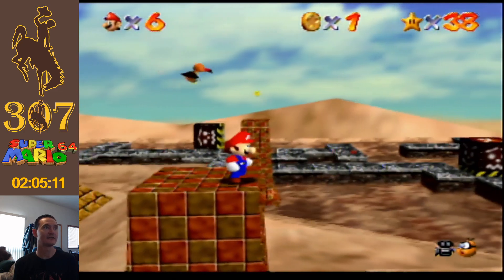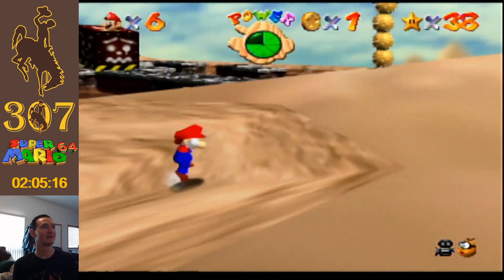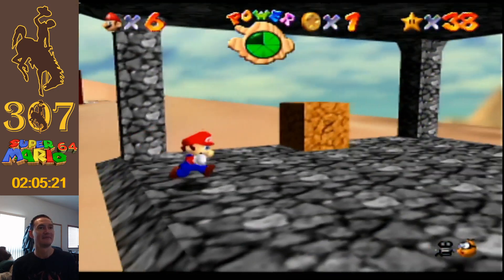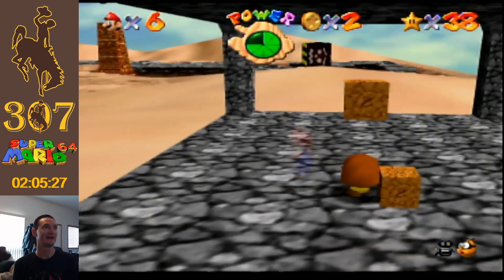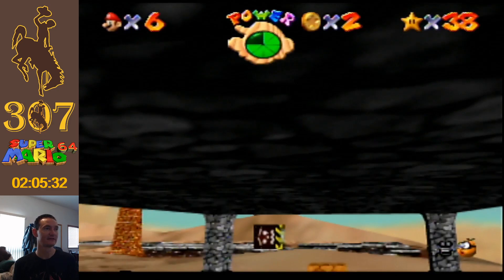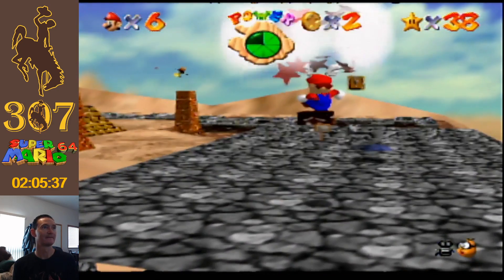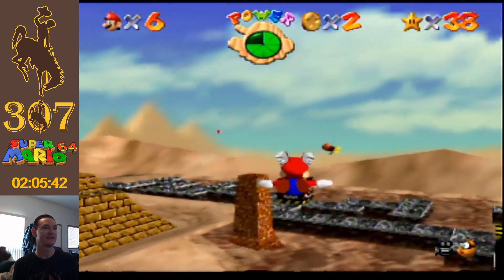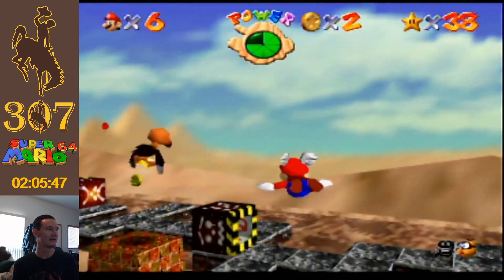That's the bird we actually want. Just keep on running, Mario. But this level is so easily broken in such easier ways. We just have to touch this condor beast any way that's possible, and then he drops the star.